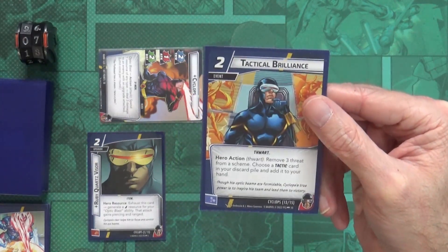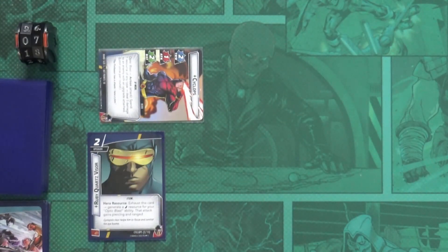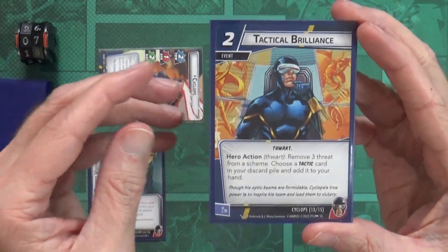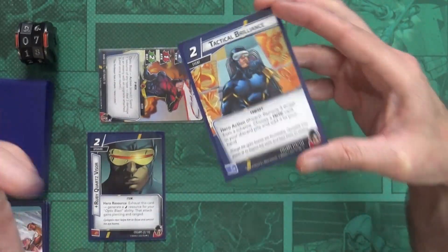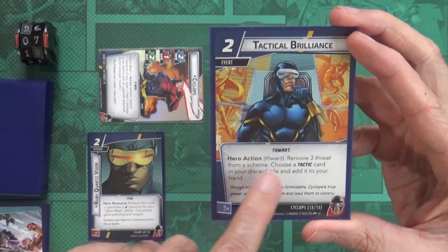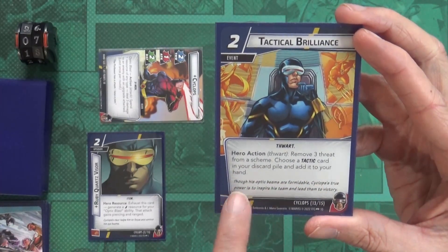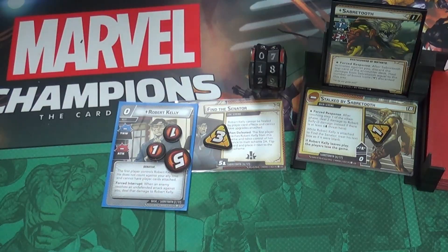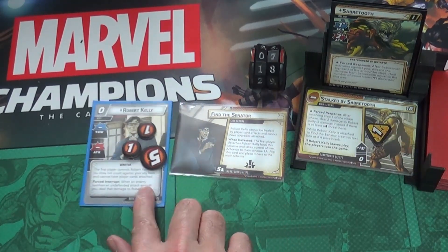I want to play Tactical Brilliance - it costs two. I discard these two cards. Tactical Brilliance is a one-time event - it's a thwart event, remember thwart is removing threat. Hero action - thwart: remove three threat from a scheme, then choose a tactic card in your discard pile and add it to your hand. We remove three threat from the Find the Senator scheme, which is enough to remove all the threat - it is defeated!